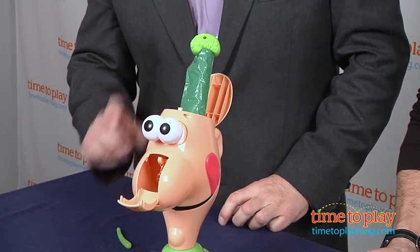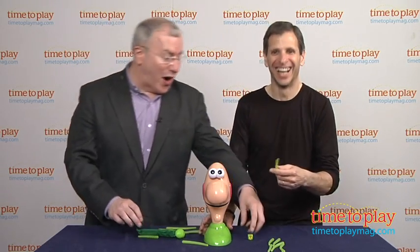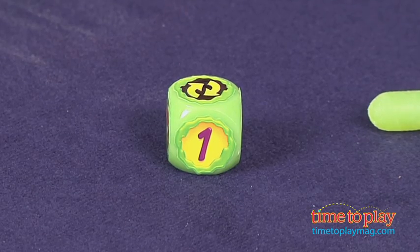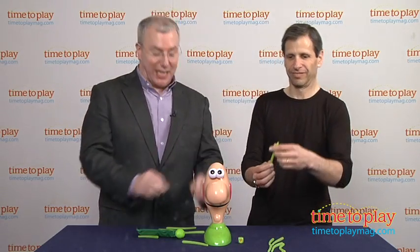Now there are two ways you can play. You can play like we just did, which is backwards and forwards. Or you can roll the die, which tells you either to pass a turn, pick one, or pick two. Obviously, this is a great, silly game.